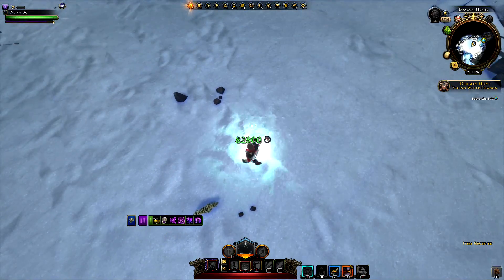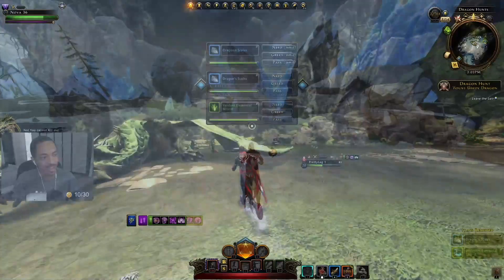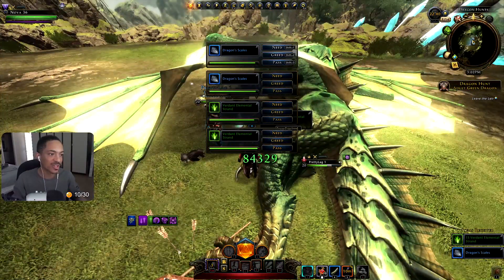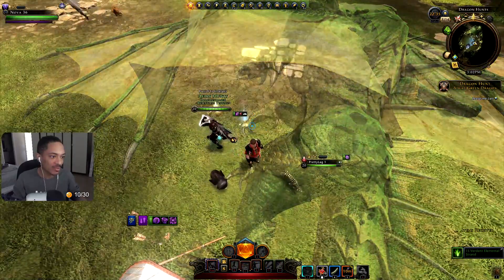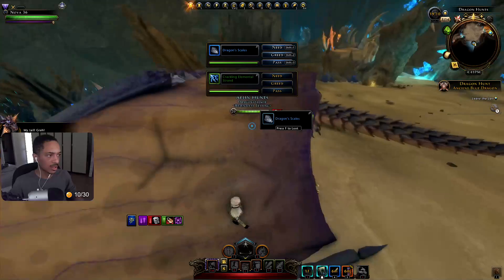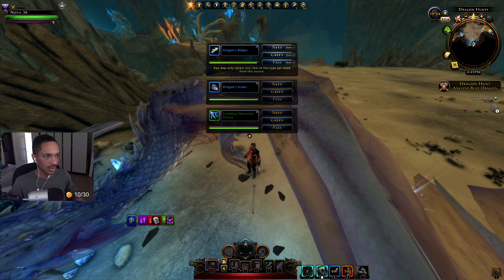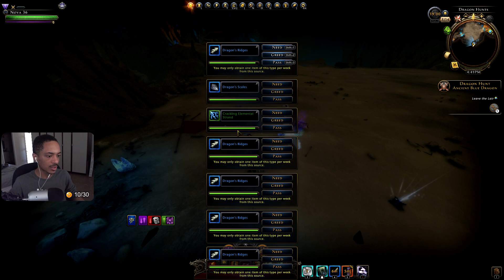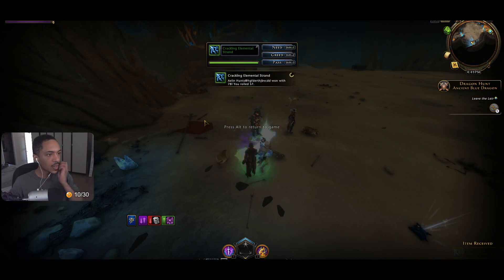Keep in mind that a young dragon will reward you with 30 elemental strands per run. An adult dragon will drop 3 sets of 15 strands, 1 per player, which will need to be rolled on, while also rewarding you with 30 elemental strands upon completion. An ancient dragon will drop a set of 45 elemental strands that will need to be rolled on, and you'll also receive an additional 45 elemental strands upon completion. Elemental strands are everywhere, and you'll probably have an abundance of them.